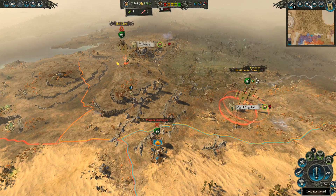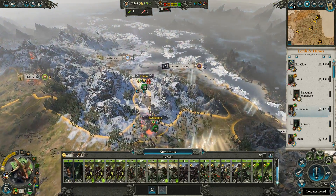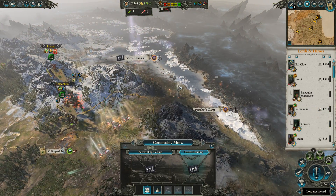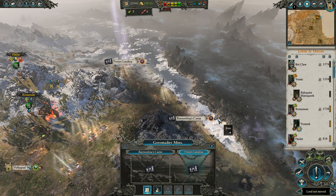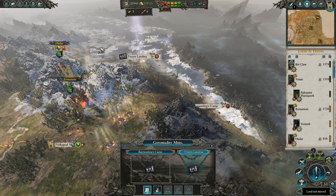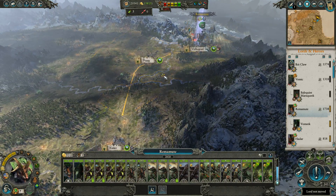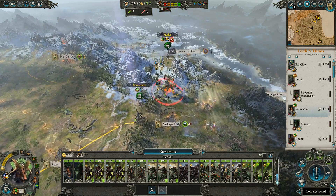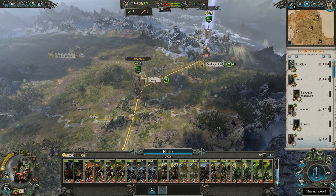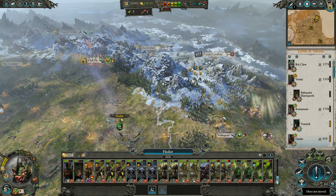I'll march over to here — that'll keep us nice and safe but still in position to change the plan next turn if we need to. All you guys could just run home. We don't really need to take over the Goromadni Mountains — there's nothing here of value. They have ports and iron, but we already have iron in our trade routes. I think we're just going to have all these armies run south. There's nothing else to be done up here — they're going to be running through friendly territory for a long time. We've got a lot of replenishment time ahead.